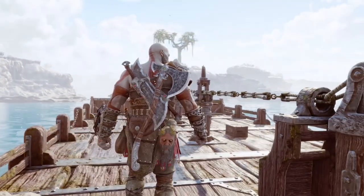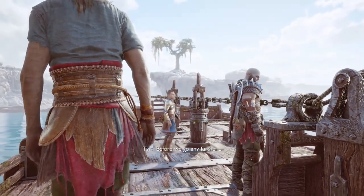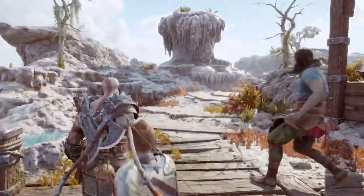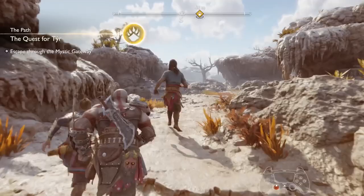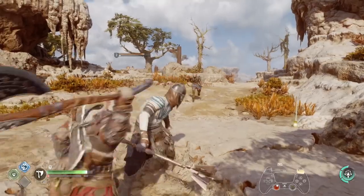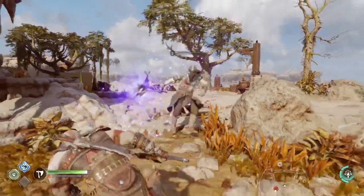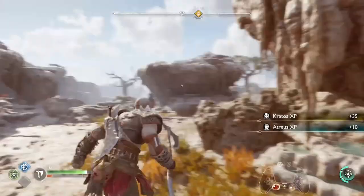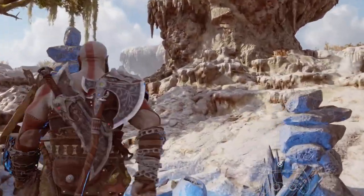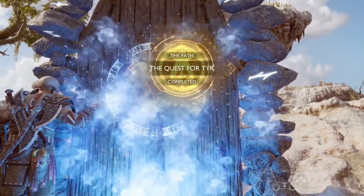Yeah, once you get here guys, off the boat. You're going to have one little enemy to fight. I don't know why they thought one enemy was going to be the game changer here — just this one enemy between us and finishing the game. There you go, have an axe. Once you've killed him, just come up here and go through the mystic gate — that's the gateway. Make sure you turn it on. You'll complete that quest, the Quest for Tyr. So that's the second main quest done guys.